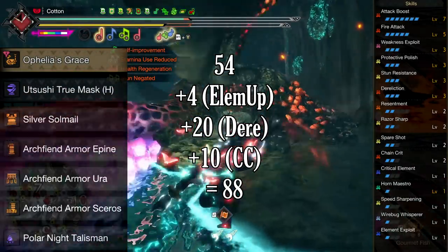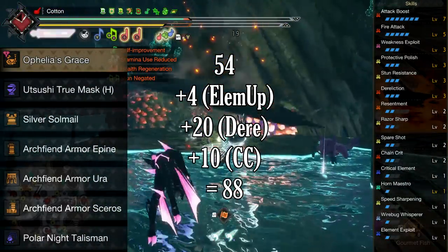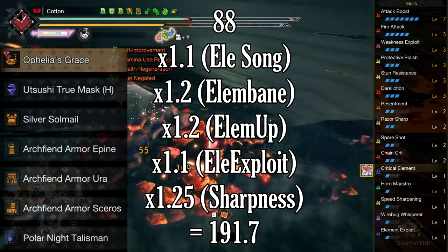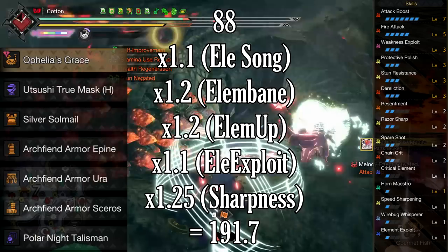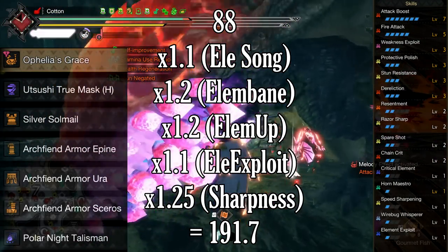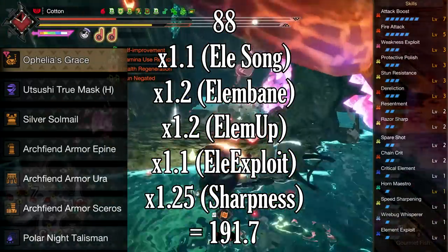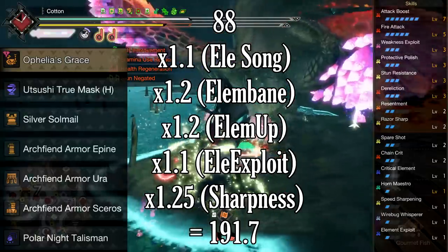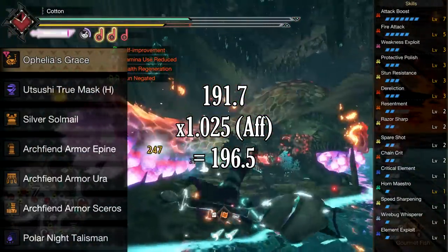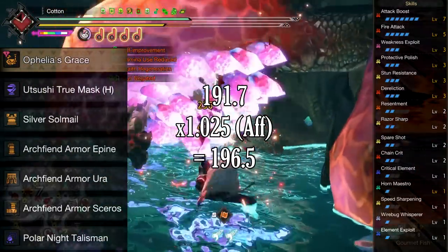For element, things get a bit more complex. We have 54 base element on the weapon with augments applied, plus 4 for Fire Attack, plus 20 for Dereliction, plus 10 for Chain Crit — making 88 — multiplied by 1.1 for the Element Attack Song, times 1.2 for the Elembane decoration, times 1.2 for Fire Attack skill, times 1.1 for Element Exploit, times 1.25 for Purple Sharpness. Silkbind Shockwave Pops aren't affected by Horn Maestro, so our final number for those attacks is 191.7. On weapon hits, with one rank of Critical Element and 50% affinity giving a 5% boost to element on crits, our final effective element is 196.5.